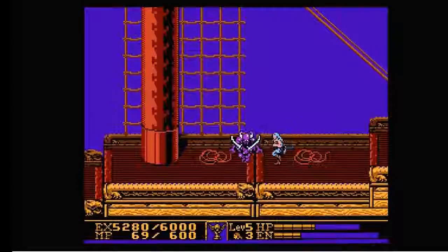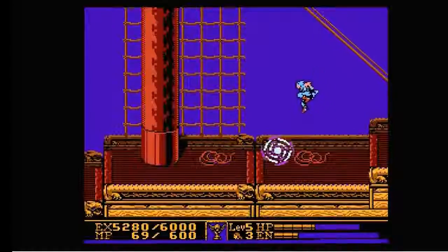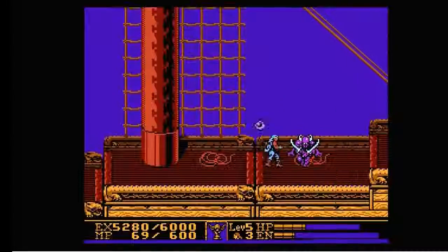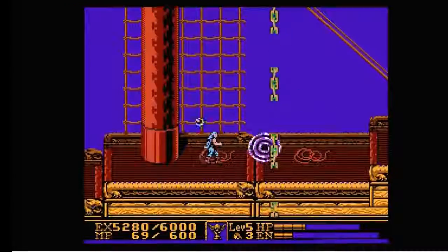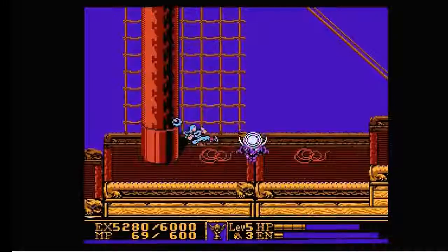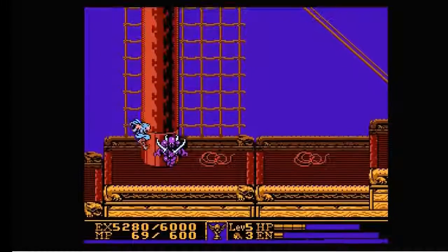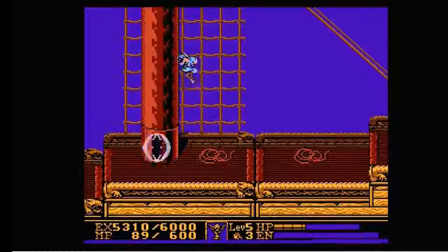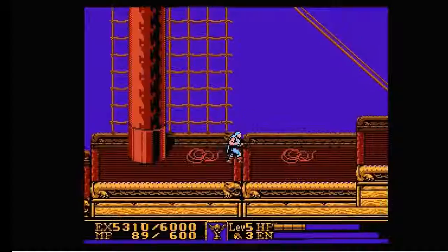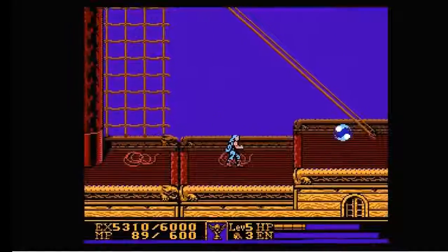The mini boss from stage 3 shows up again, and this time, similarly to the last encounter, it's even easier as there isn't a spike jutting out of the middle of the screen. It's a little back-to-front difficulty wise, but it allows you to feel like you're getting really better rather than feeling like the designers are just simply getting lazier. I think it's to make you feel more powerful.